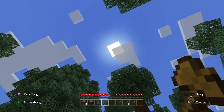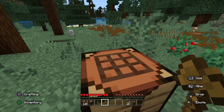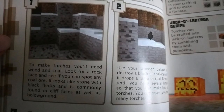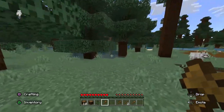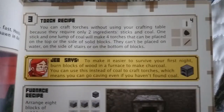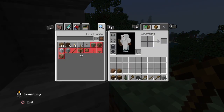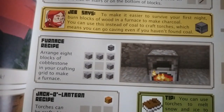Torches — sunset is approaching and we need a light source. To make torches you need wool and coal. Look for a rock face and see if you can spot any coal — it looks like stone with black flecks. A few seconds later we find some. You can craft torches without a crafting table because they only require two ingredients. Let's make all of them. Now we make a furnace, which needs eight blocks of stone — great, done!